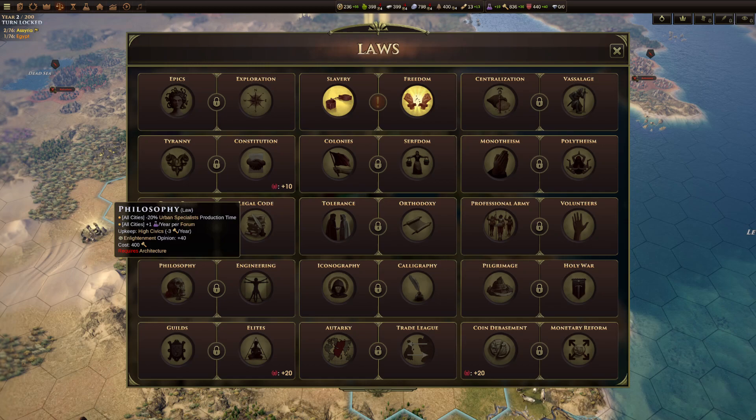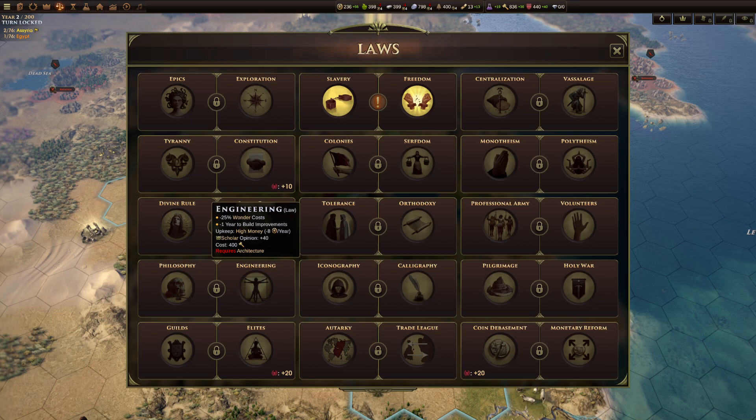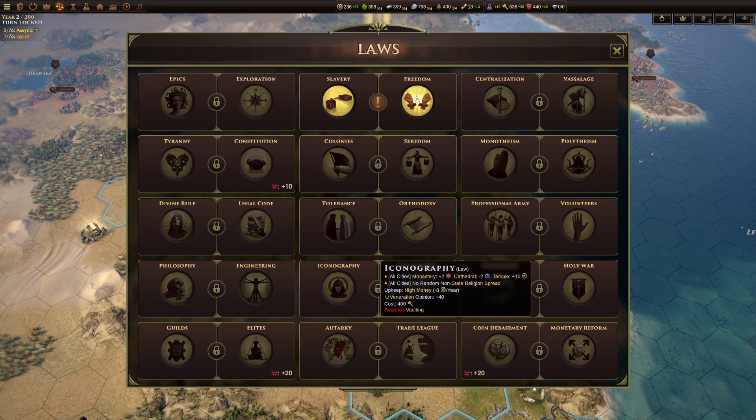Philosophy versus engineering. Philosophy gives minus 20% production time for urban specialists — pairing quite well with freedom for the science boost — and gives science per forum. Engineering gives minus 25% wonder costs and minus one year to build improvements, which is always amazing: your workers just build everything quicker, keeping your economy spiraling upwards.